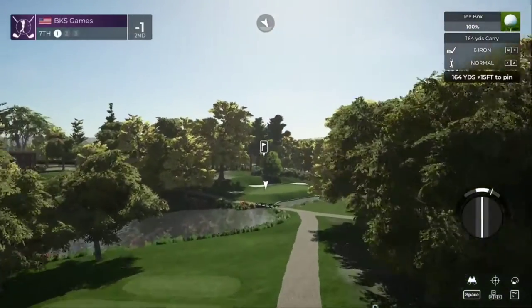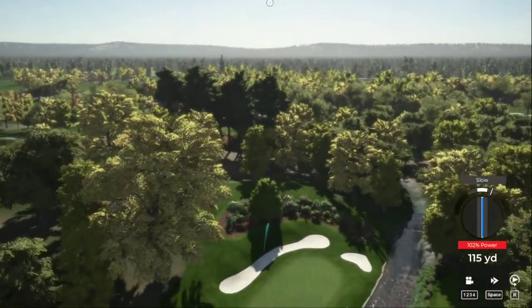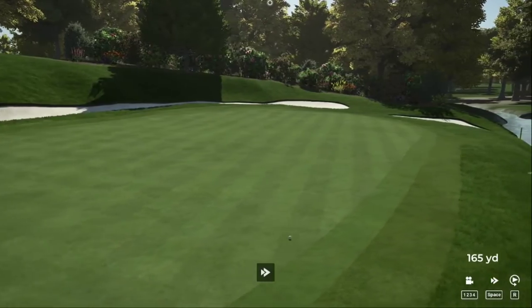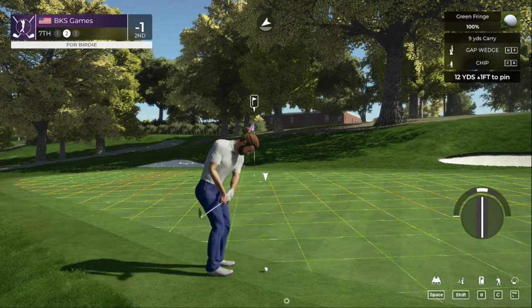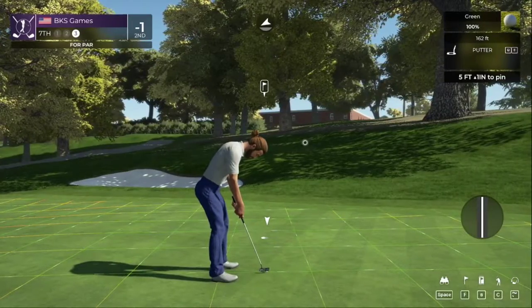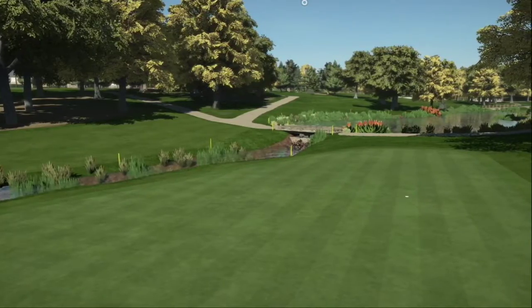The seventh hole is upon us — that's a nice looking par three. Oh, maybe we can get a kick left here. Okay, let's go — this one is for par. Looking good, good job on that one. You're currently sitting at one under for the day.